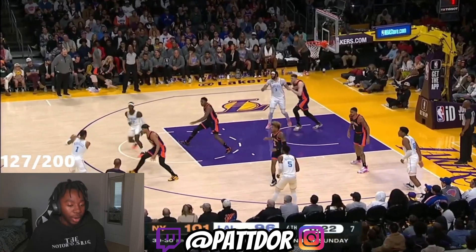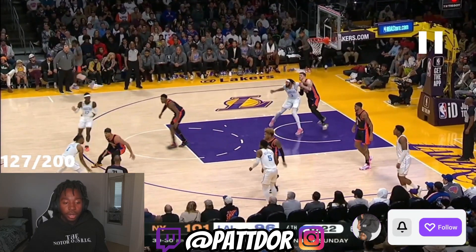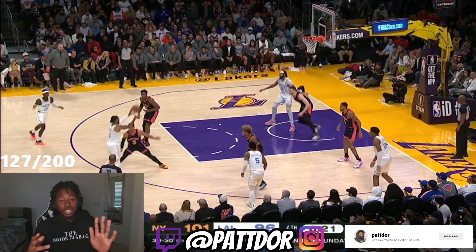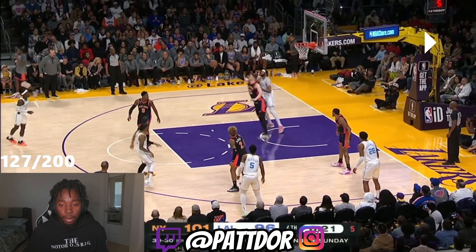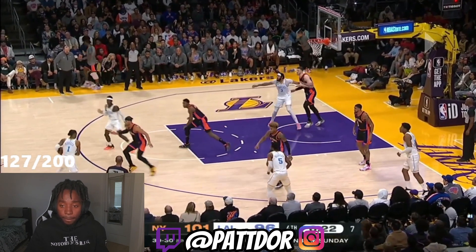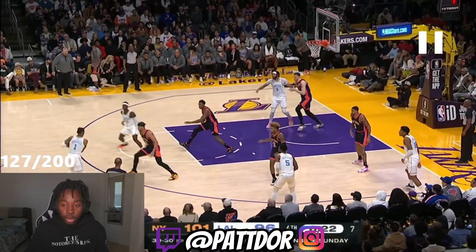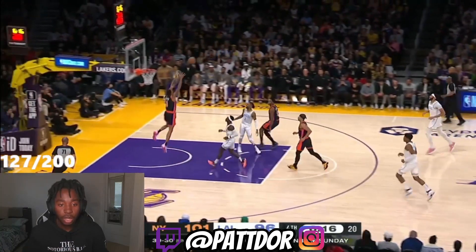We all saw the play coming, but he had him sealed for too long, which allowed Hartenstein to get in front. D-Lo decides to get into the size-up, takes some more time, then throws that pass super quick. Since the size-up took a little extra time, Hartenstein is able to circle around and get in front and make a play. That pass was already gone out of his hands — that's why you see him mad at himself. But AD could also do a better job sealing — if he just continues to use his body to push Hartenstein back and show that hand, Hartenstein may not be able to get in front.